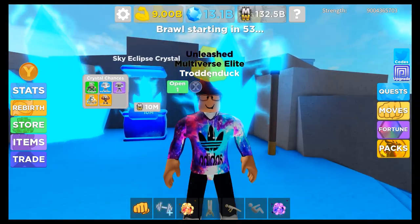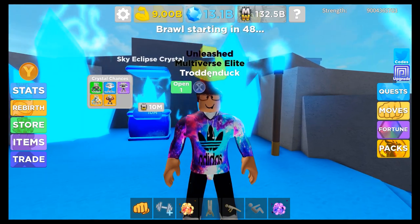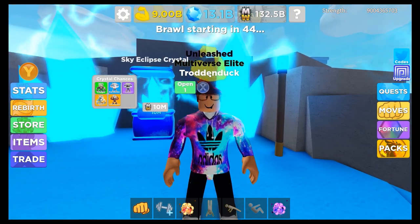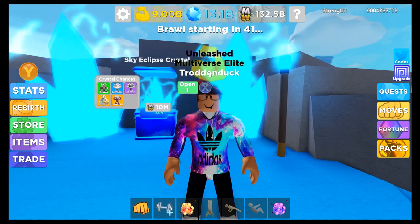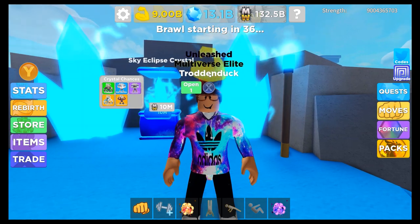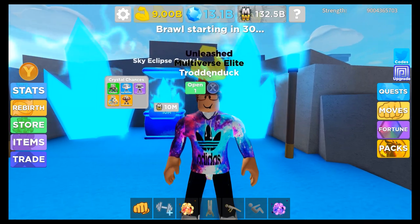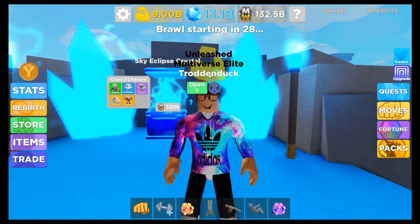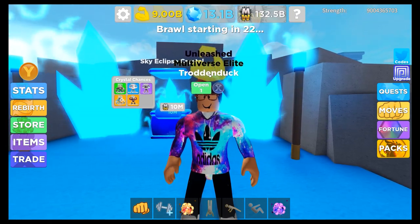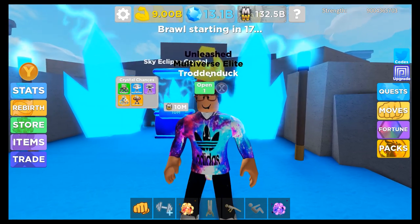The fifth tip for getting 1,000 rebirths in Muscle Legends is actually the Million Warriors pets. These pets are so good — they are literally the best vanilla pets in the game, and that means they are the best for glitching on either the 5k rock, the Legends rock, or even the Muscle King rock. Basically, these can make your glitching a lot more OP and a lot faster.